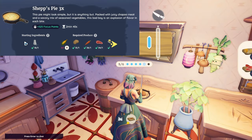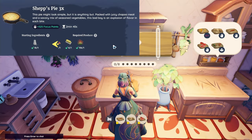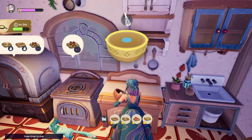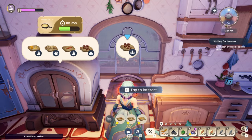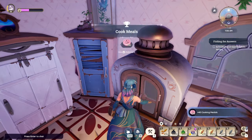The Shep Pie takes salt to start — that's all that's needed to begin. The required produce is one corn, one potato, one carrot, one chapasta meat, one butter, and one spice. It gives a decent 325 focus points as well.